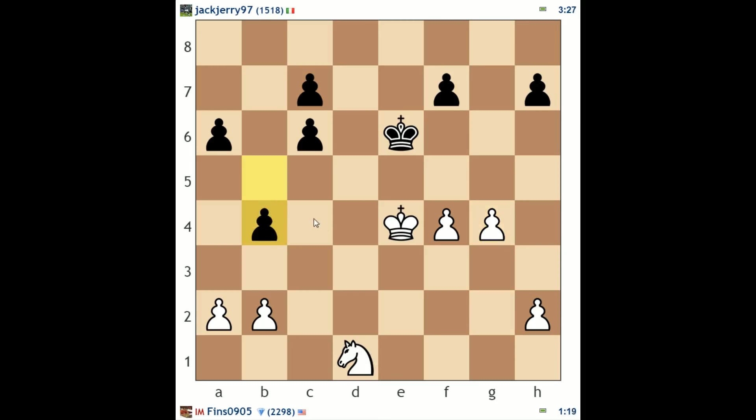He plays b4 — I dislike that move because I think I'm going to be able to blockade on the c4 square. Now I will bring up the knight. He's got these doubled c-pawns that really hinder the unlocking of his majority. Here I can play b3, stopping his a-pawn too. And now knight c4 followed by knight takes a5 is on the cards, and he doesn't have a good defense to that.